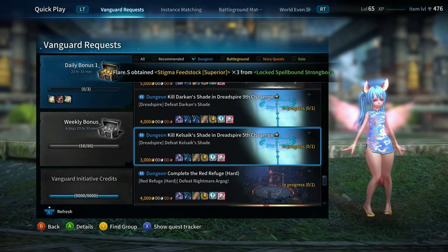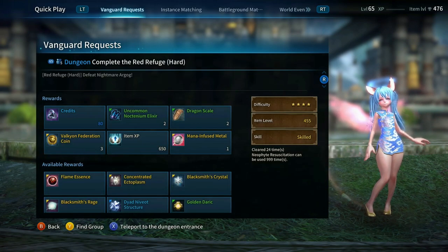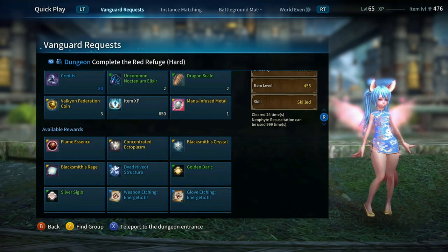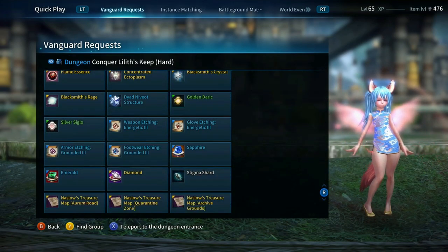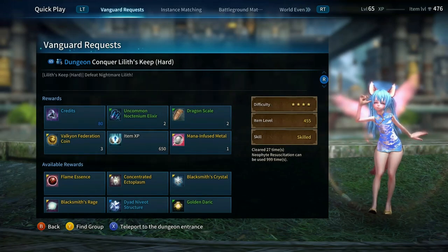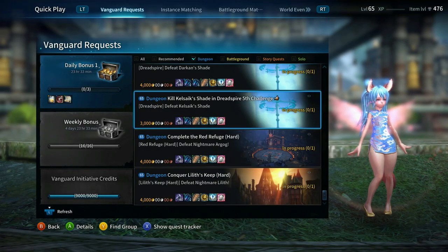Dreadspire is still in the game. They've added Rev Refuge Hard Mode and Lillis Keep Hard Mode, and these should be reorganized as 455s in the game. All the rewards are the same. That covers the dungeon changes.